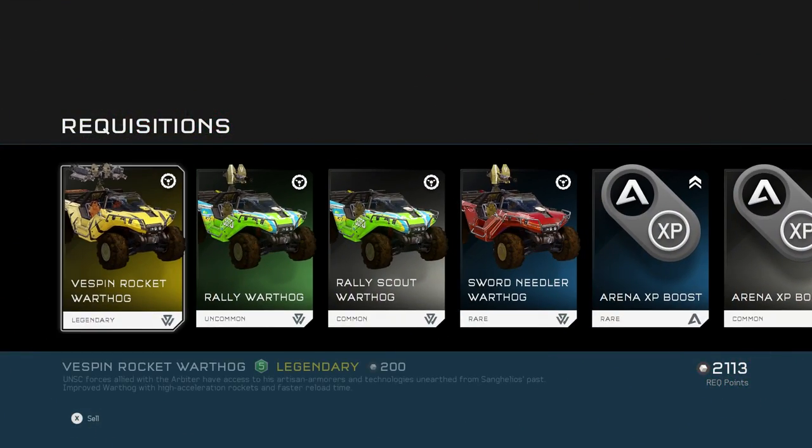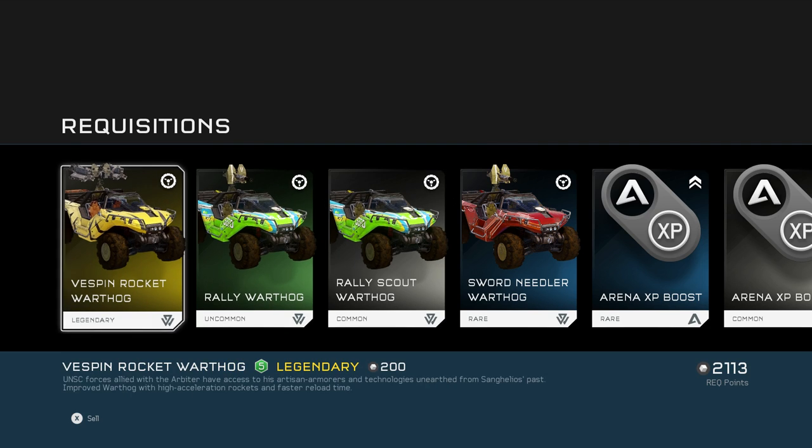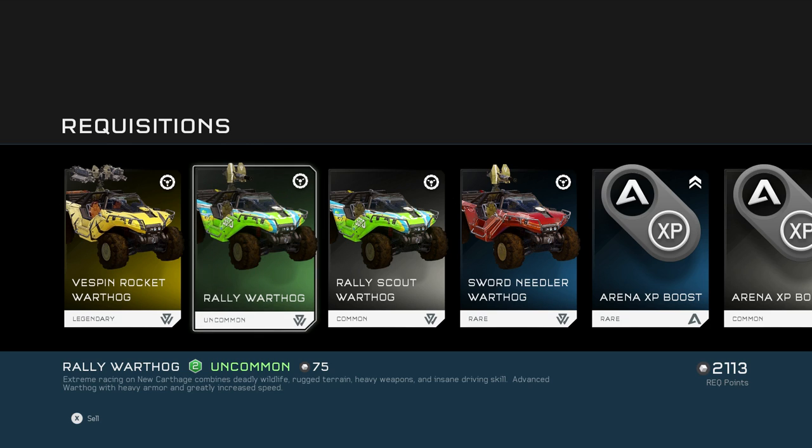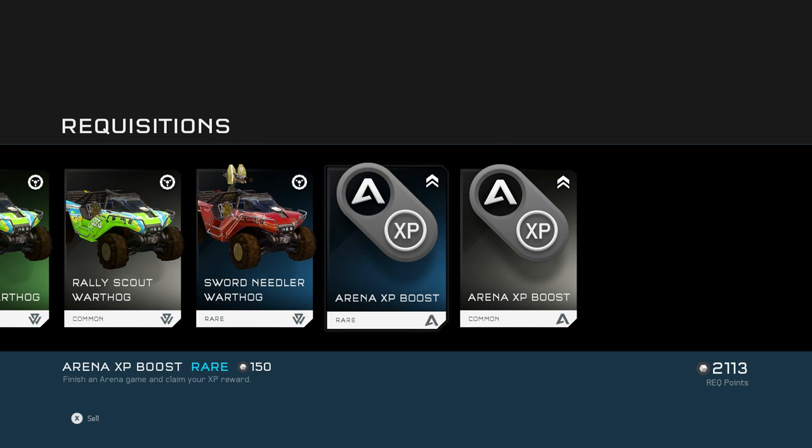The Hog Wild update just came out today. Holy shit — Vespin Rocket Warthog, Rally Warthog, and Rally Scout Sword Needler. The Vespin Rocket Warthog: forces allied with the Arbiter have access to his artisan armorers and technologies unearthed from Sanghelios's past. Improves the Warthog with high acceleration rockets and faster reload time. The Rally Warthog features extreme racing on New Carthage combining deadly wildfire, rugged terrain, heavy weapons, and insane driving skill — advanced Warthog with heavy armor and greatly increased speed. And the Sword Needler Warthog — that's the one with the needle turret.